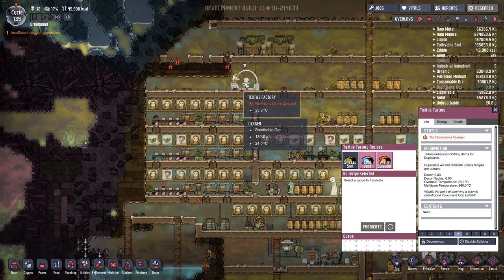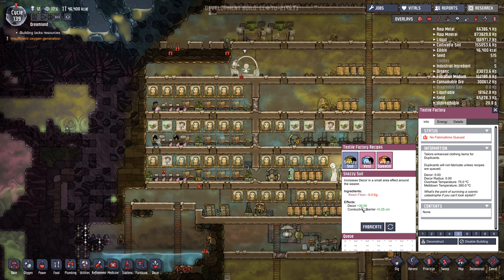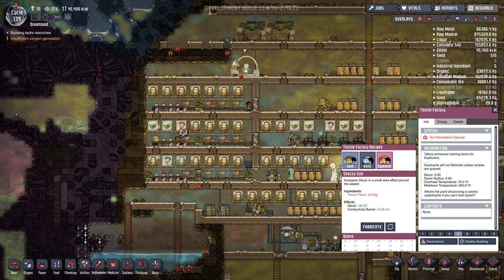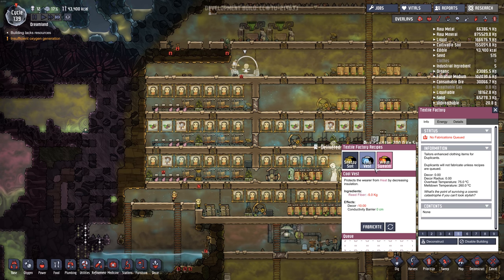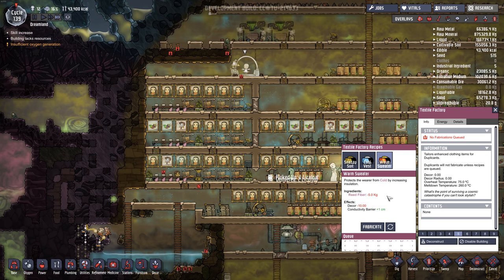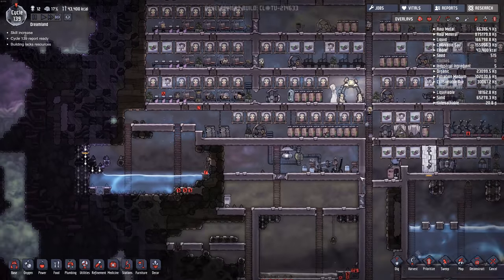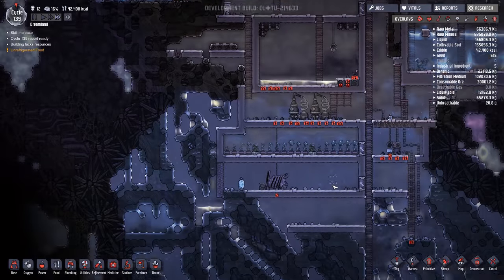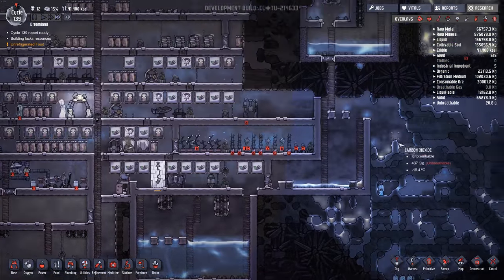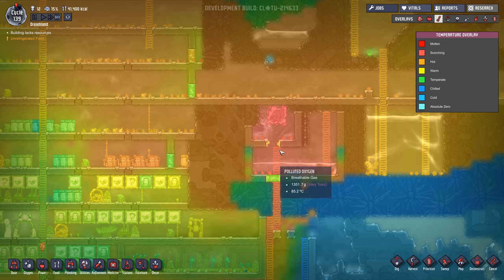So in this textile factory we can build a snazzy suit which gives plus 30 decor to the wearer and some conductive barrier. There's a cool vest which protects the wearer from heat, and a warm sweater which helps from cold. Later on when we get to the bottom of the map we might use a cool vest to help protect from the heat, or whenever we go anywhere hot — like over here, this area is 82 degrees and they get scalded when they come here.